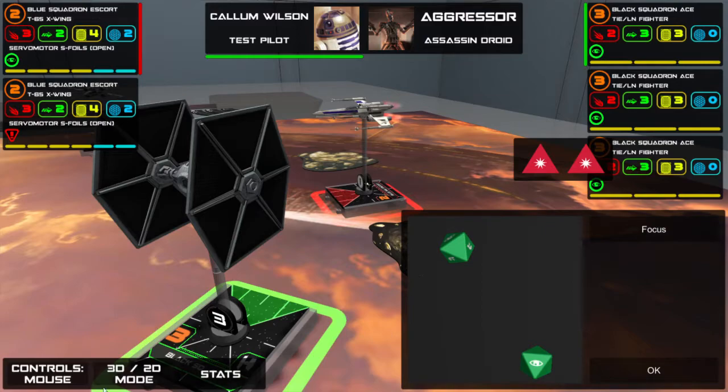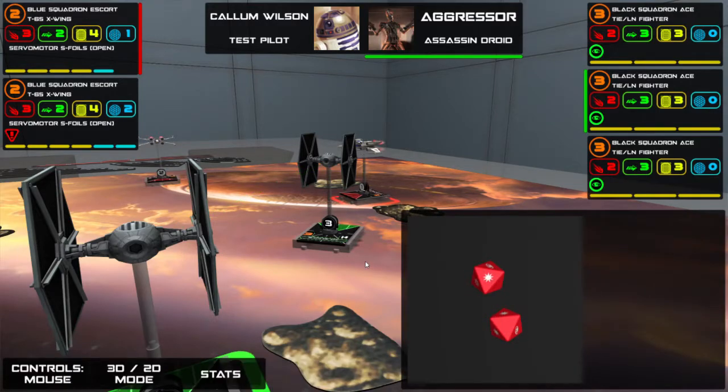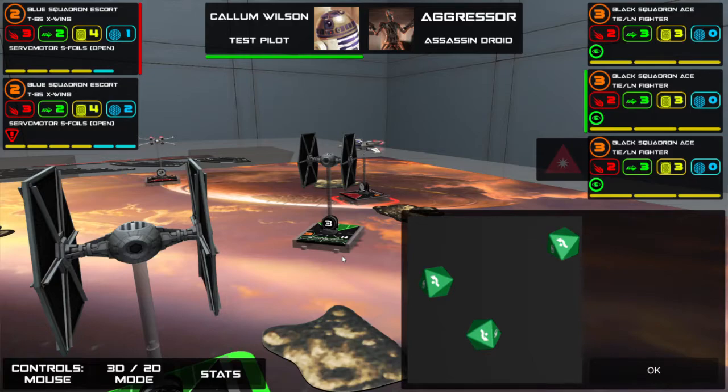The dice got rolled automatically. The reason I'm rolling three green dice when my agility value is only two: I'm a two-agility ship, but because it's a long-range attack, it benefits the defender — the defender gets an extra defence die. If it's a very close-range attack, it benefits the attacker and they get an extra attack die. So: range one is an extra attack die, range two is no change, and range three is an extra defence die.